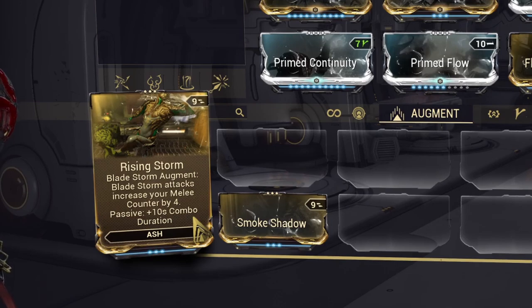Rising Storm is an augment for Bladestorm that causes each Bladestorm attack to increase your melee combo counter by 4, and passively adds 10 seconds to your combo duration. Using Bladestorm on a large crowd with this augment gets your combo points up really fast, making it great for melee builds with mods like Blood Rush that scale with combo count.